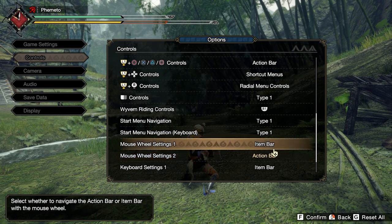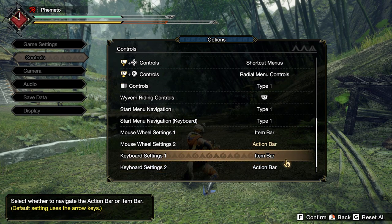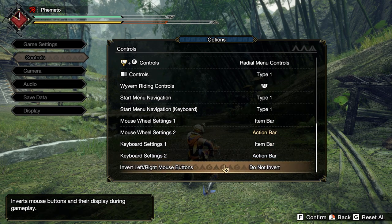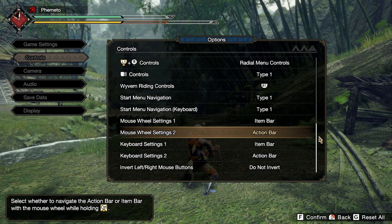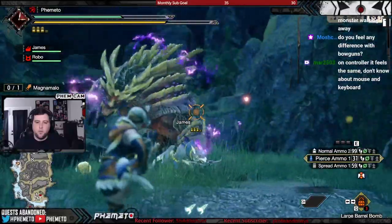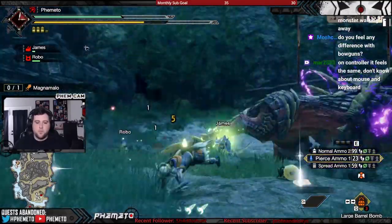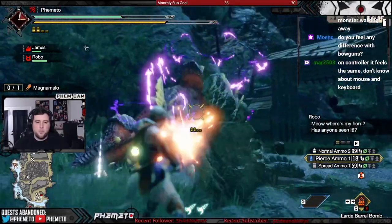Down at the bottom you have mouse wheel settings and keyboard settings. Mouse wheel settings are fairly important — I have mouse wheel setting 1 set to item bar so I can scroll up and down to cycle my item bar. Below that is what you want the scroll wheel to do when you hold Control; I have that set to action bar, since I rarely use it and Control+scroll is reachable when needed. Keyboard settings 1 and 2 are essentially the same concept but for arrow keys — not something I'd use while on mouse, so I didn't touch it.